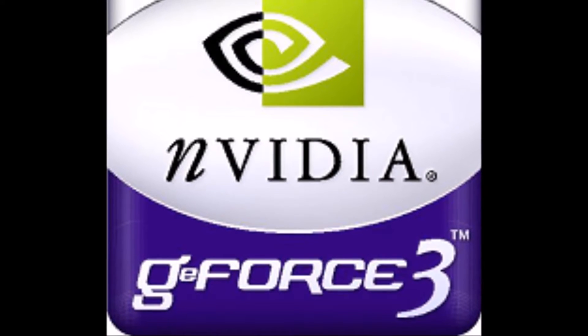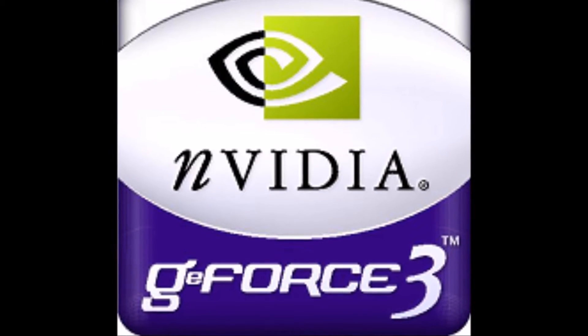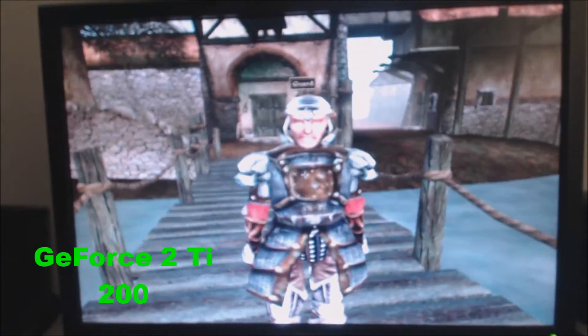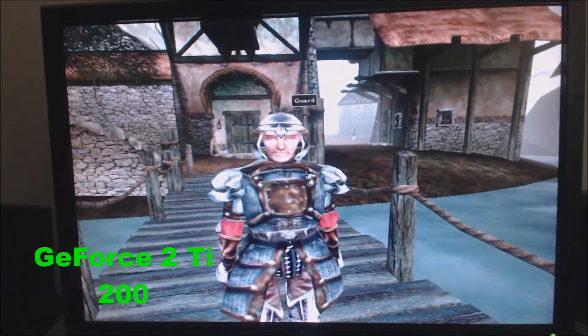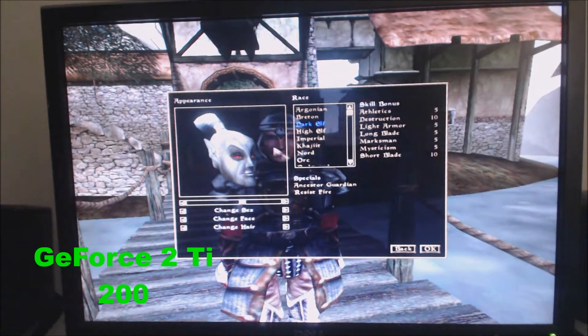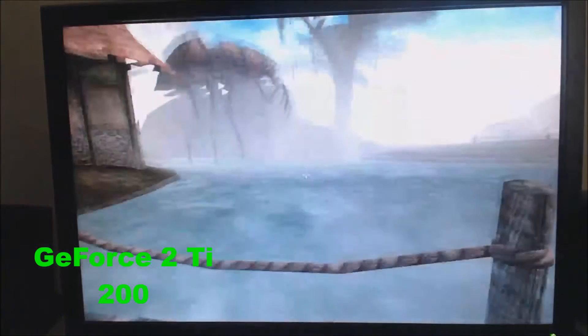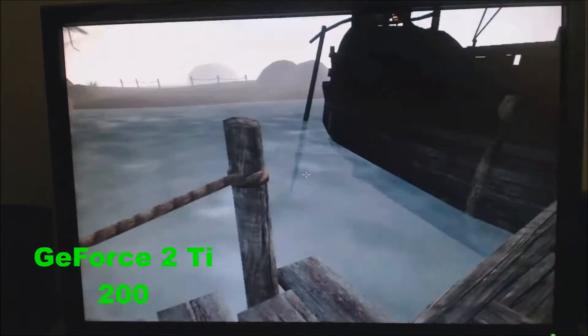The first GeForce 3 card came out in early 2001, and its big new feature was a programmable pixel shader. There were a few games that used pixel shading at the time, and it wasn't a requirement in games until years later. I remember when I upgraded to a GeForce 3 from a GeForce 2 and played Elder Scrolls 3 Morrowind — the difference was amazing.